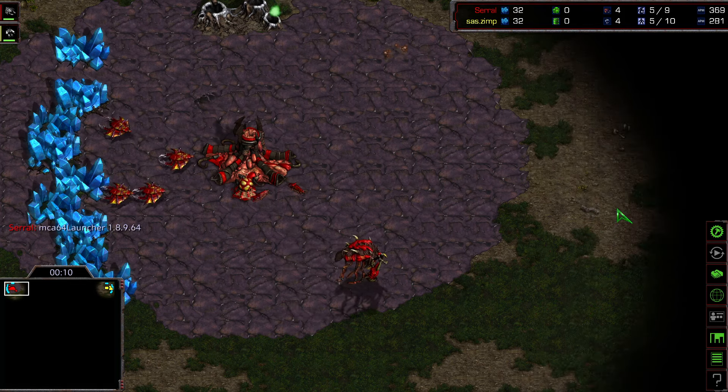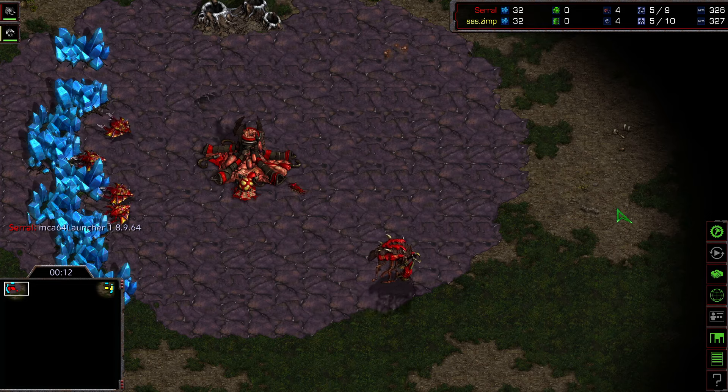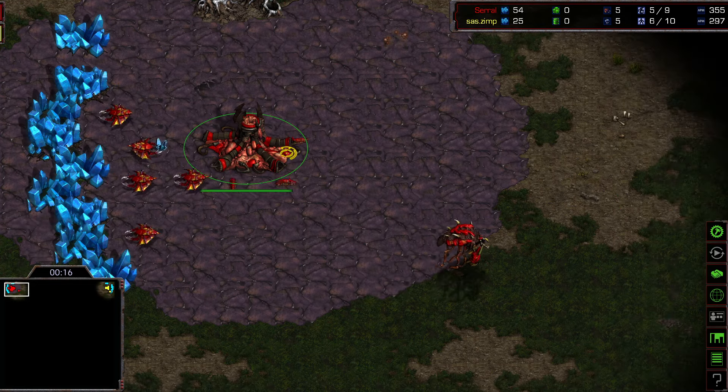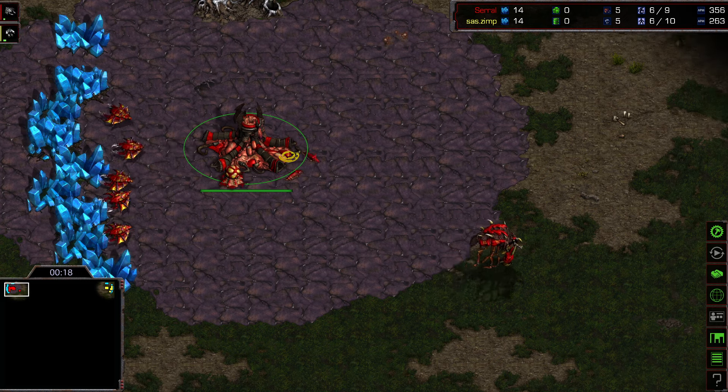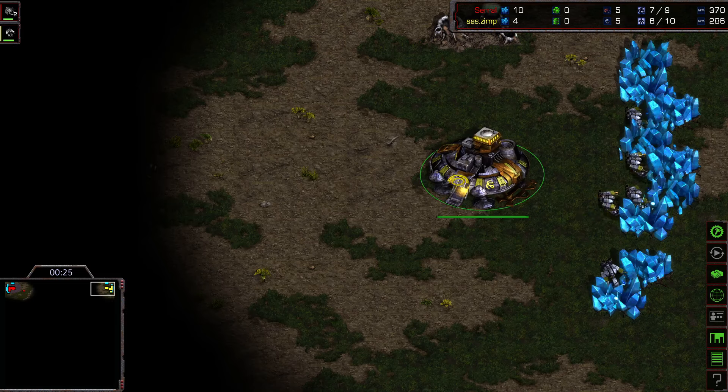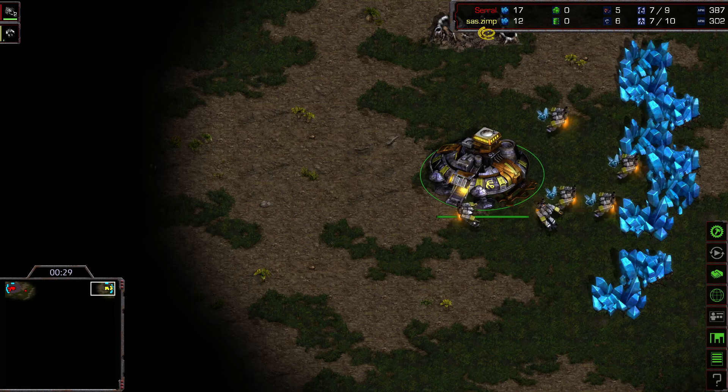Hi guys and welcome back to a special replay cast here from Broodwar, as we have Serral spawning in the upper left as the Red Zerg. He's of course known from Starcraft 2 as the world champion, but here he's actually playing Broodwar. Let's see how he does versus his opponent spawning in the upper right as the Yellow Terran, SAS Zip.